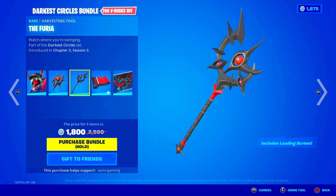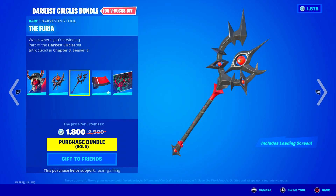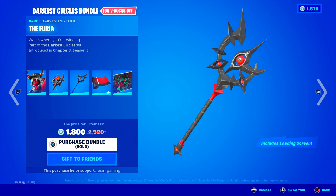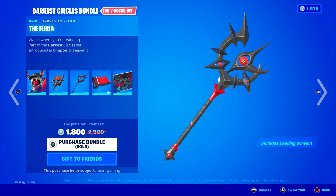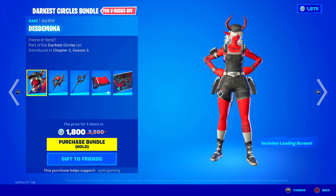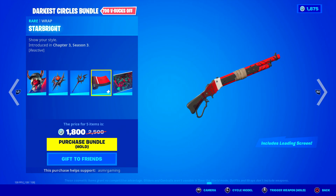The Furia Harvesting Tool — let's see if it has a special animation. It has a small animation but nothing special. The eyes move though, which is cool. Interestingly, the set for all this stuff is called 'The Darkest Circles' set. We also got the Star Bright Wrap.